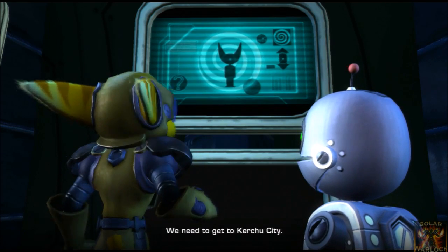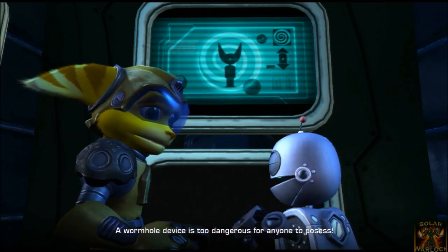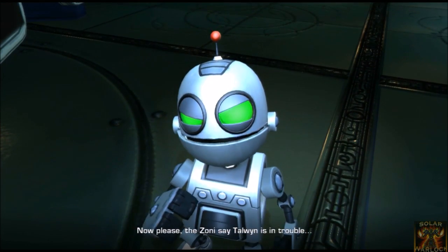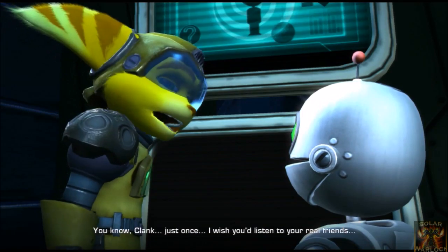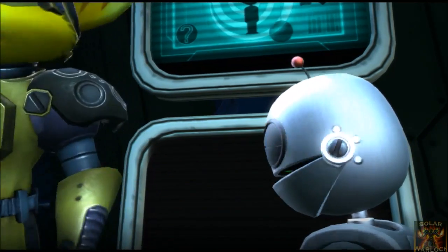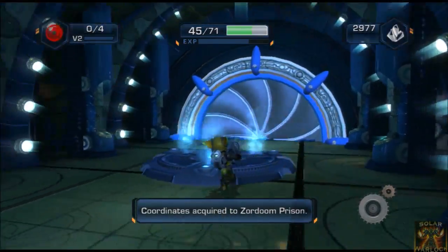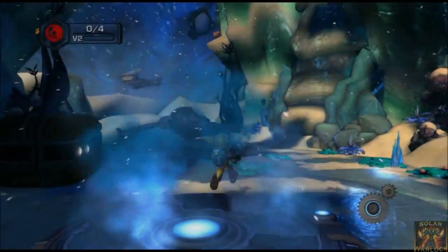We need to get to Kershu City. If we can get our hands on the Dimensionator... A wormhole device is too dangerous for anyone to possess. The Zoni say Talwin is in trouble. We need to get to Zordun. You know, Clank, just once I wish you'd listen to your real friends instead of your imaginary ones. I guess we get Zordun Prison, but we don't get Kershu City. Well, I guess we'll fly to Kershu City — and apparently it's saving when we hop into our ship. Planet Viseron — Zordun Prison. Okay, let's go to the prison.